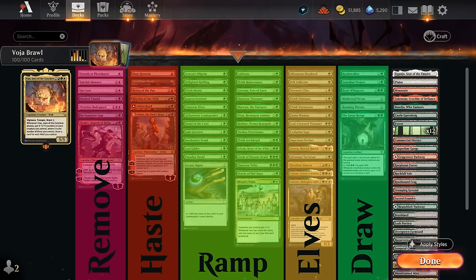We also have more elves rounding out the creature department — some can pump the rest of the team and provide utility. We even have two copies of Tolsemir, which comes with an elf and a wolf token. That can increase our elf count and draw extra cards when Voya attacks. In the miscellaneous category we have card draw like Guardian Project and Beast Whisperer, Masked Nexus turning all creatures into elves and wolves, and Roaming Throne to double triggers.